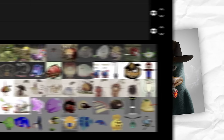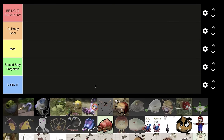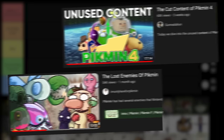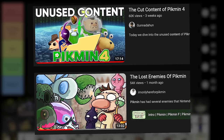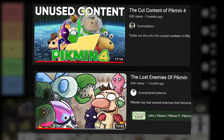Let's get onto the list. Basically, we're ranking these cut creatures based on if they should have made it into the game or not. Some creatures are very cool and have some pretty interesting mechanics, and others are virtually useless. Go check out these two videos if you haven't already, over on I'm Only Here for Pikmin and Gunner Da Hunt's channel — they'll help you get a much better understanding of every single creature on this list.